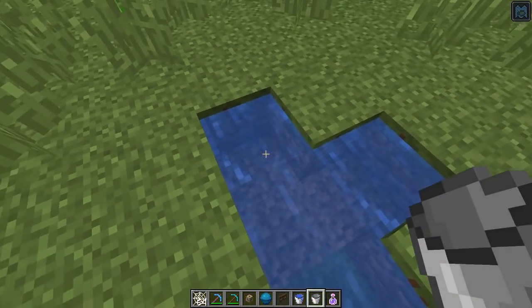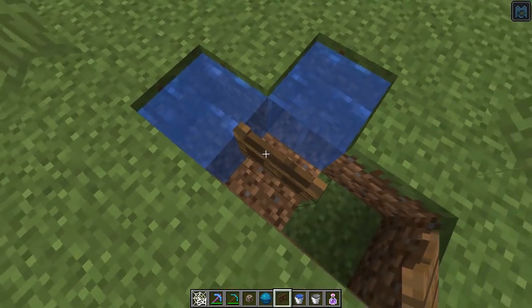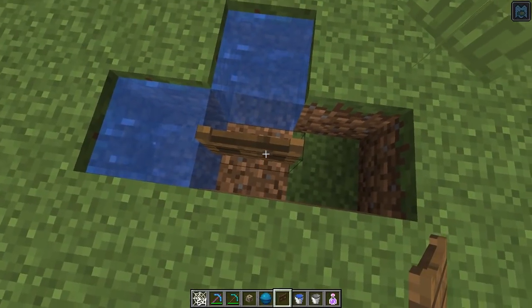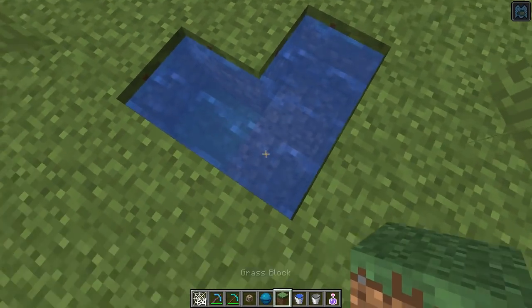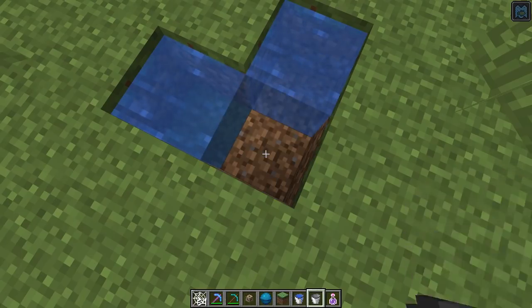The change now is that when water is going to make a source block — say there is a block here, and when I remove it, these two water sources come over — normally they would first come as flowing water and then turn into a water source. But now, as soon as I remove the block, it will immediately turn into a water source. This means you can make extremely fast water sources for automatic systems that refill your buckets.